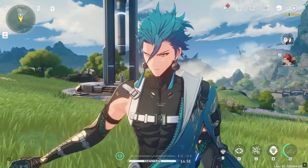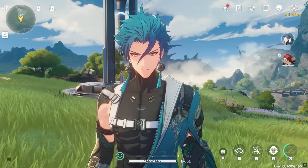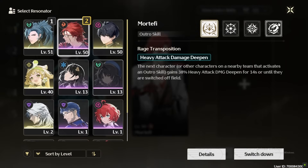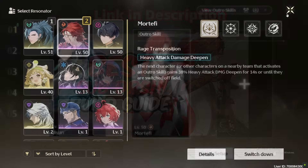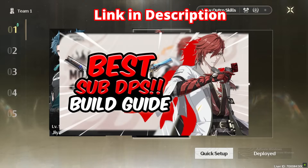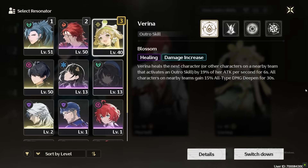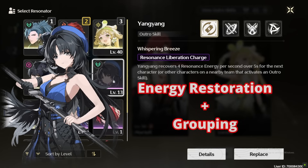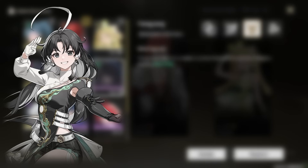Now let's move on to Jian's best team comps and synergies. The best teammate for our Aero Dragon Daddy is the Fusion Dragon Daddy — Mortify. Mortify provides a huge 38% heavy attack damage deepen for 14 seconds after casting his outro, and also has good personal damage. After that, Verena can heal and provide team-wide buffs from her outro, passive, and the Rejuvenating Glow set. Instead of Mortify, you can use Alto as he provides Aero damage deepen. Yang Yang is a decent alternative if you don't have enough energy recharge and for grouping. Jiangxin is a good defensive option with crowd control.